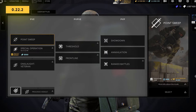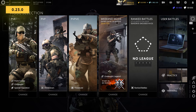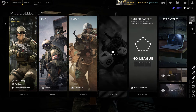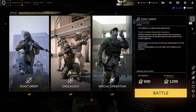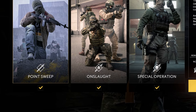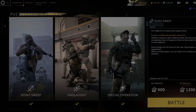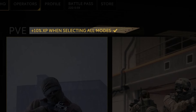The main new feature is related to the PvE and PvP categories. When selecting one of these categories, you will be able to pick several modes in it simultaneously, or even all of them. Picking all modes in a category speeds up queue times considerably and awards you 10% bonus XP for the Operator, Battle Pass and Combat Pay after each battle.